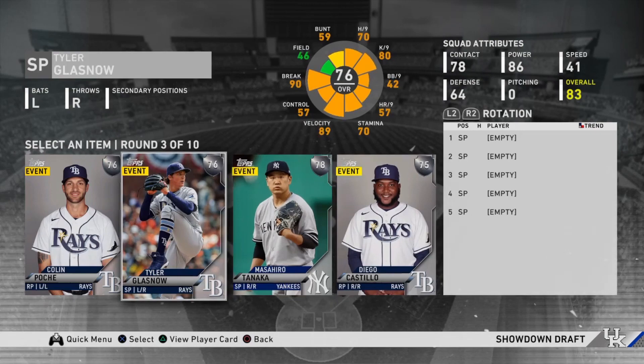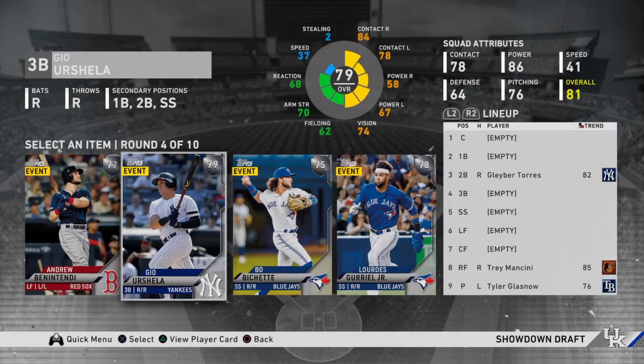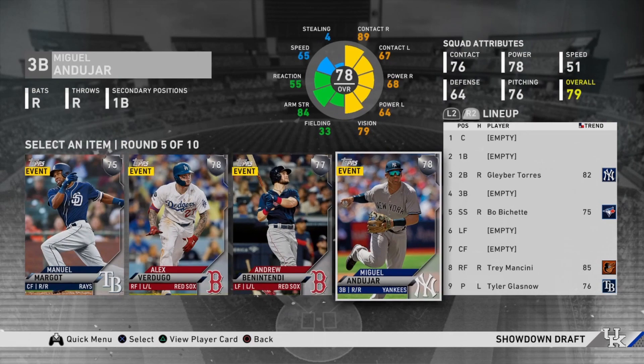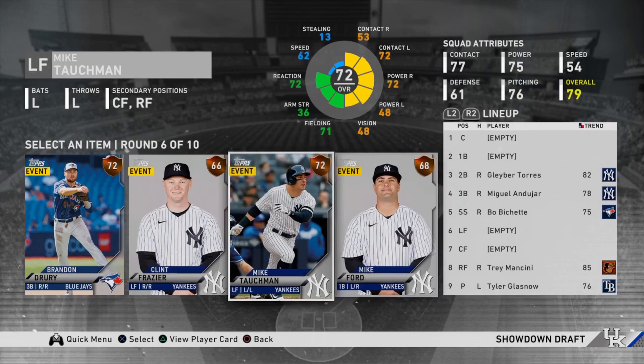Round four is a silver round — you're just going to want to pick the best hitter against right-handed guys, because Garrett Cole, the final boss, is always a righty. You're going to want to pick as many good guys against righties as possible. Andujar ended up being by far the best hitter here. I ended up going with Mike Tauchman because he's a lefty and he's really good against righties.